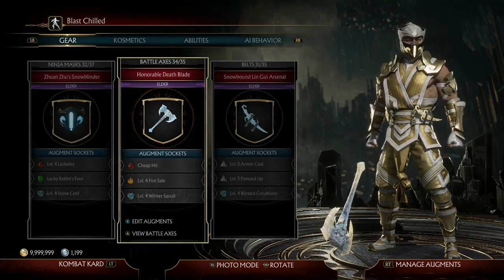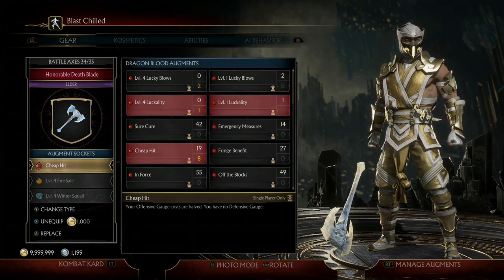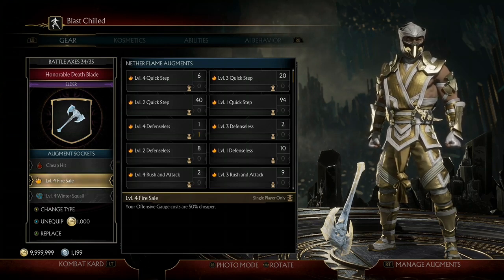For the next two augments we have Cheap Hit and a level four Fire Sale. These basically allow us to infinitely amplify our moves — Cheap Hit makes our offensive gauges refill and Fire Sale does the same, so you'll be able to amplify something eight times instead of the original two. Your bars do also simply refill over time.